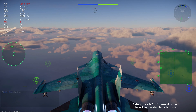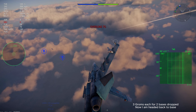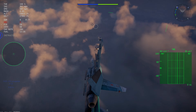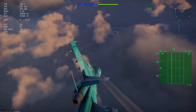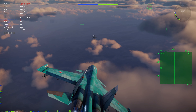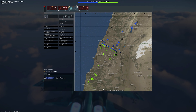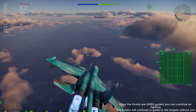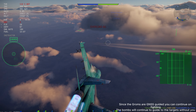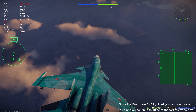Three GROMs each for two bases dropped. Now I am headed back to base. Since the GROMs are GNSS guided, you can continue on fighting — the bombs will continue to guide to the targets without you.